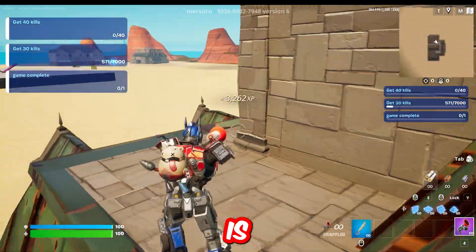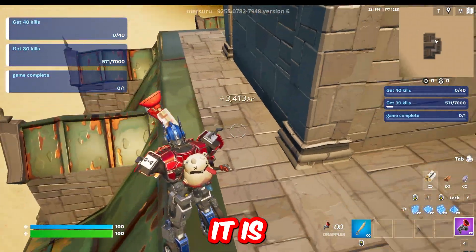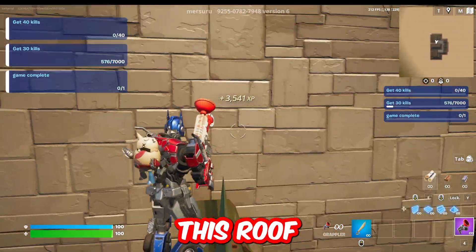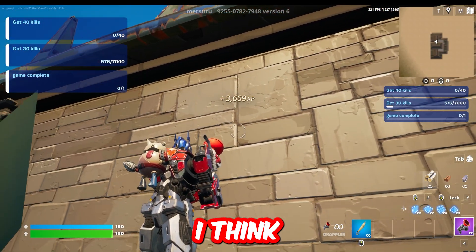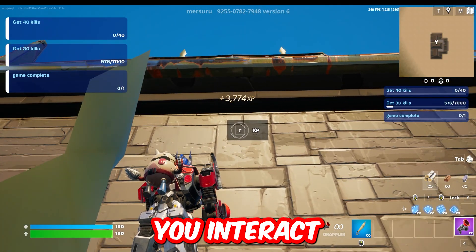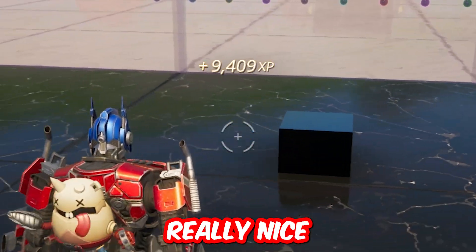Look towards the map — the button is on the right-hand side of the building. Climb on top of this roof and the button should be around here. There it is — interact with this button and you will start getting really nice XP points. Make sure you check out this video, leave a like, subscribe, and use code SMJM in the Item Shop. My name is Sam Jam, I love you fams, peace.